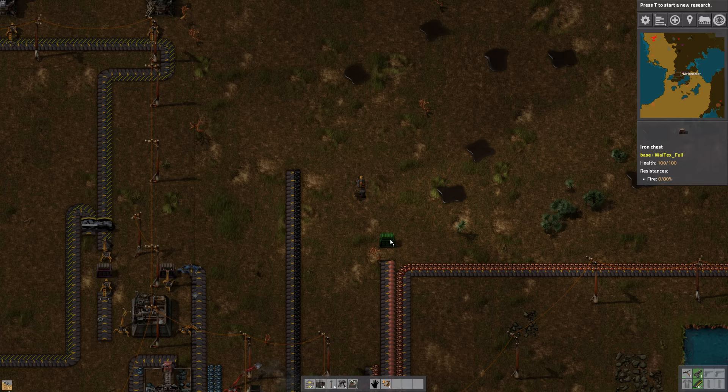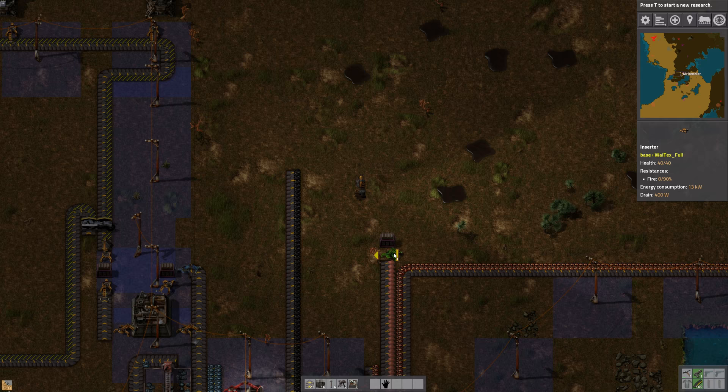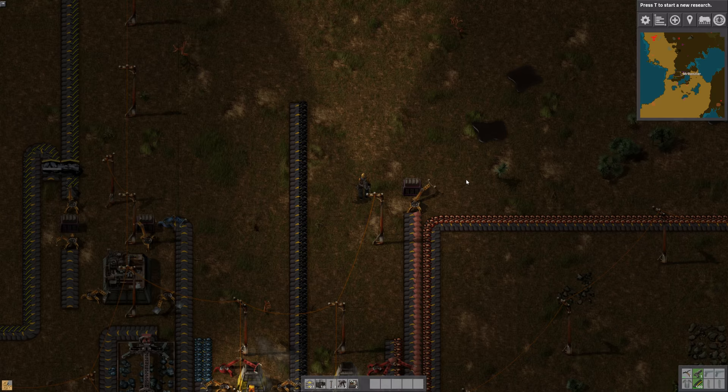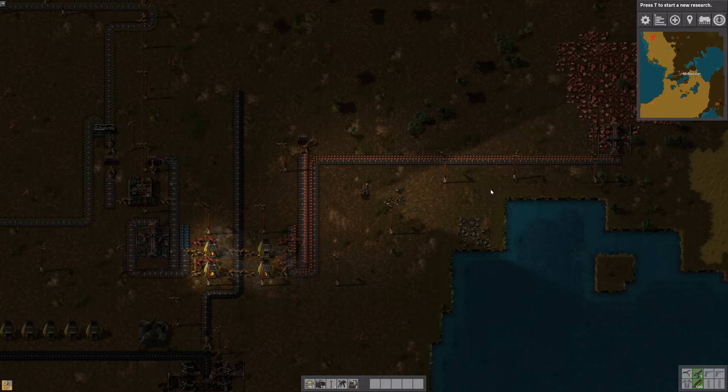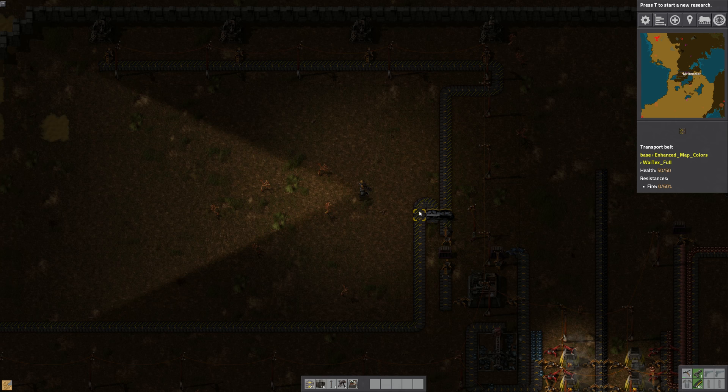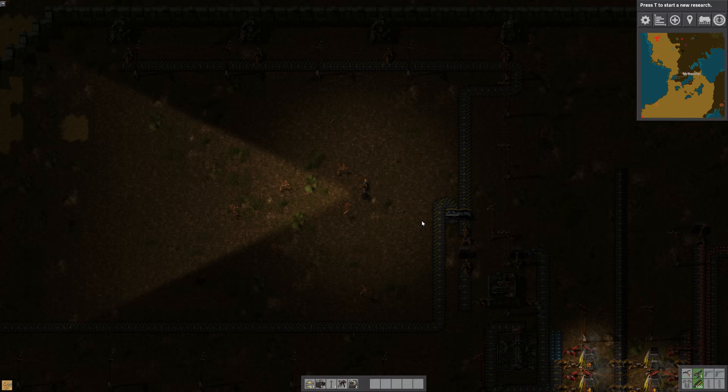I've got to hit shift to place these on that side. We're going to get ourselves another inserter and start surplusing our copper. This is really going to help because it allows the line to keep producing, allows me to keep burning through this deposit, and gives me a surplus. That way if I need to make five of something that requires 100 copper, I can do that — I have that surplus.